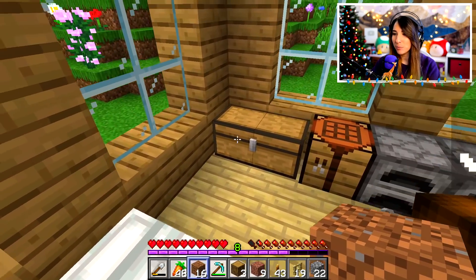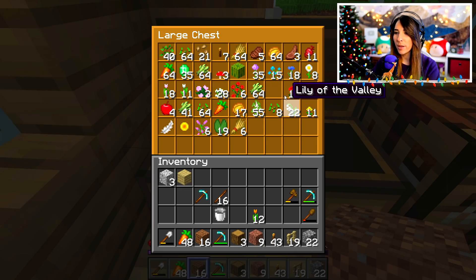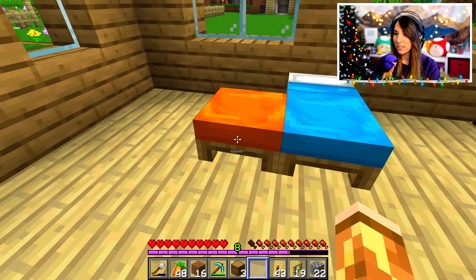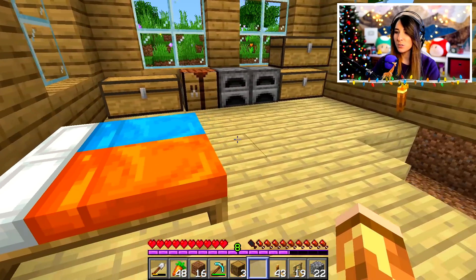I also want to dye our beds while we're here. What color bed do you want? Orange. Thank you! I don't even know what color bed I want — I don't know how to make the cyan bed, so I'm just gonna pick a bunch of colors and see what happens. Let me know in the comments down below how to make it turquoise, because I don't know the color wheel.